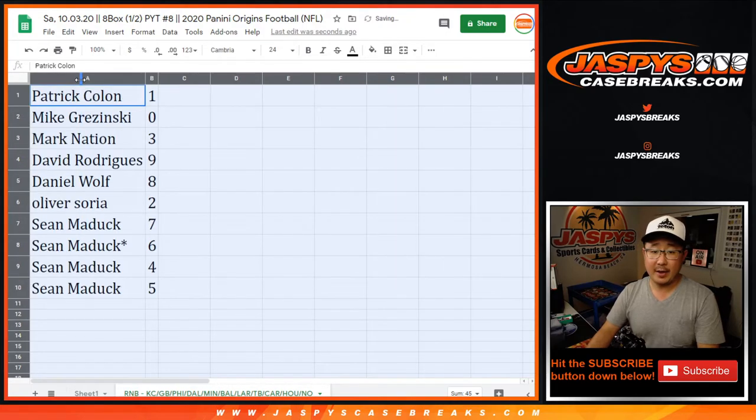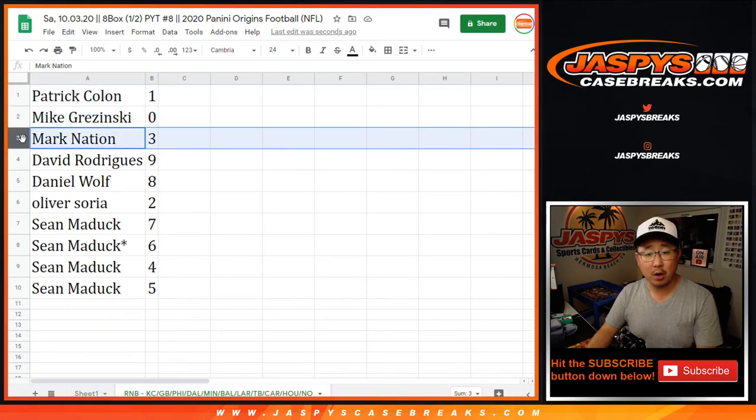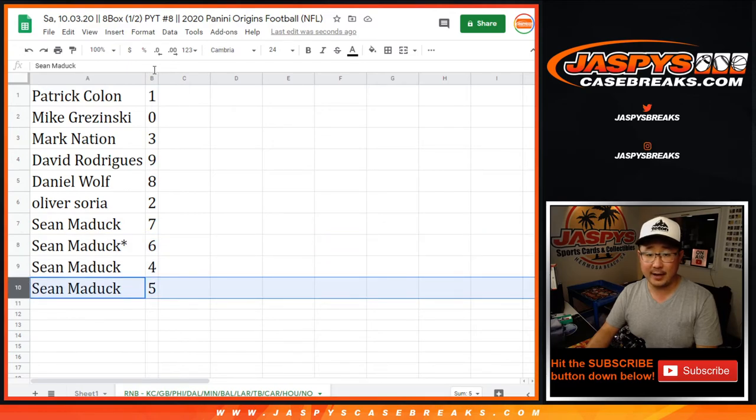All right. Patrick with one and Mike with zero. So Mike, you'll get any and all redemptions, including one-of-one redemptions. Live one-of-ones will still go to you, Pat. Mark with three, David with nine, Daniel with eight, Ollie with two, Sean with seven, six, four, and five.